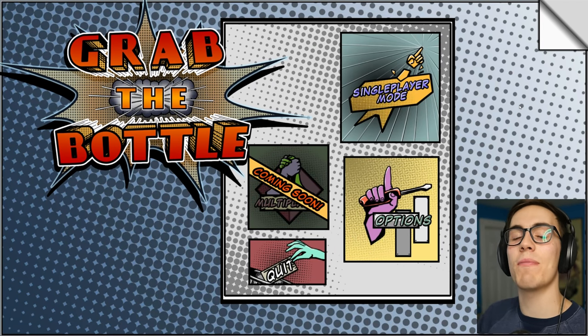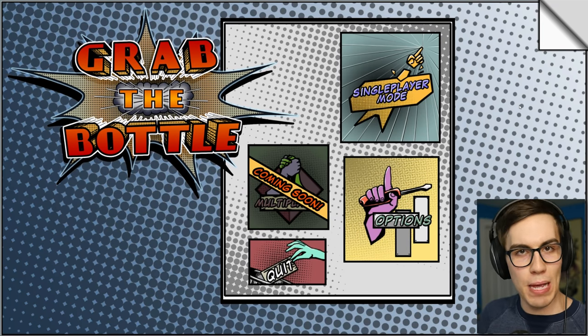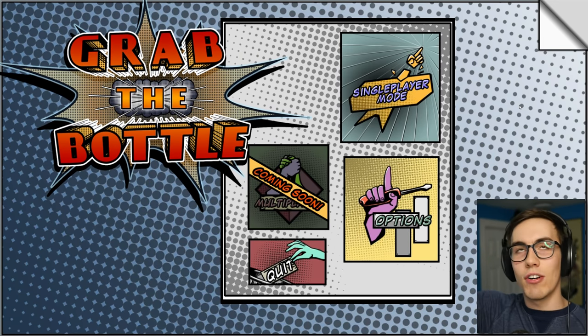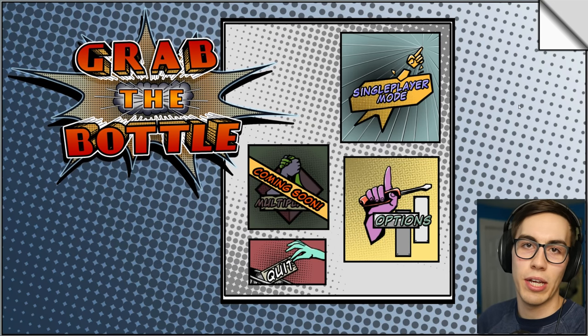Hello everyone and welcome to Grab the Bottle. This is a game about a little baby, and baby wants his bottle because that's what babies do. So you take your arms — they're all long and shit — and you reach out and you grab the bottle and you win.